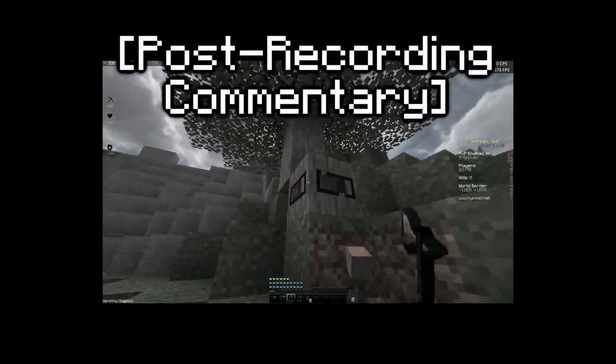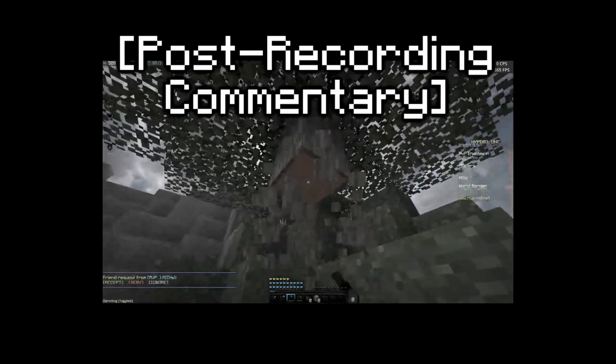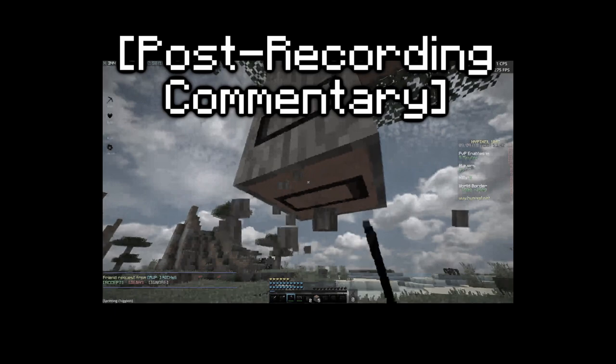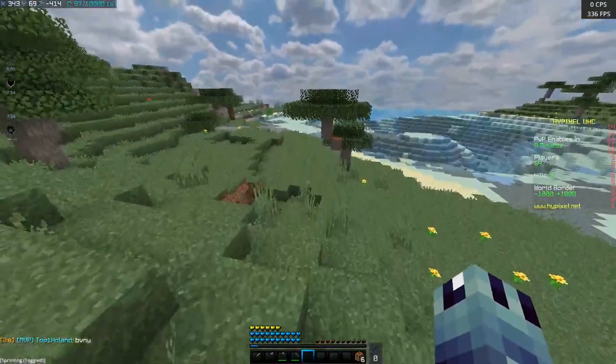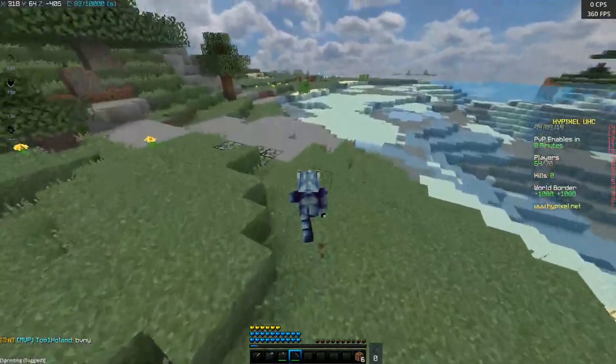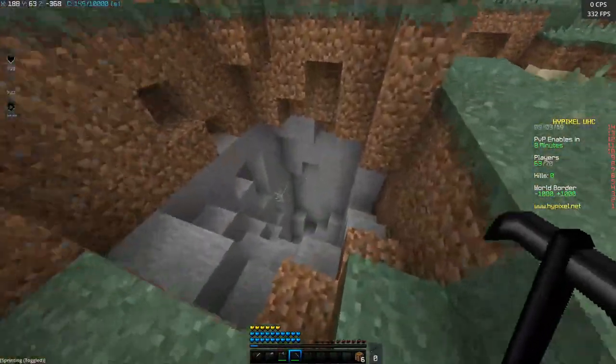I didn't actually mention the part where I got wood, so you're going to want to do that at the start of the game — get about 10 logs, that's all you're going to need. Before you do though, you'll want to try and get to about 200 to 300 blocks out from 0-0 and find yourself a surface cave.